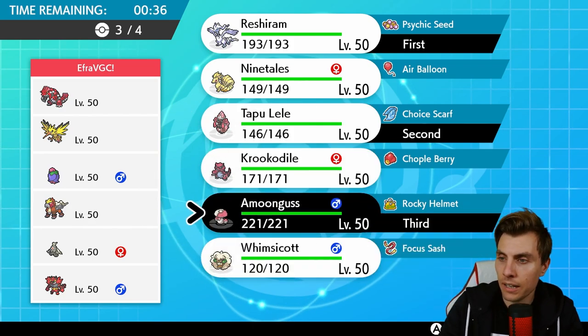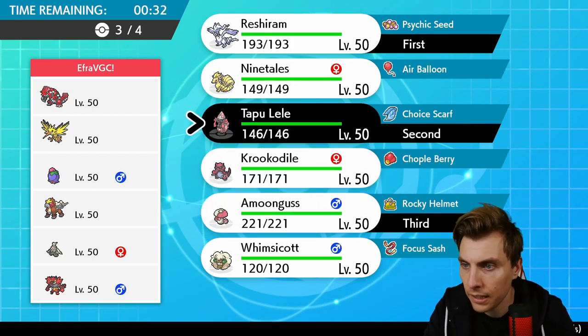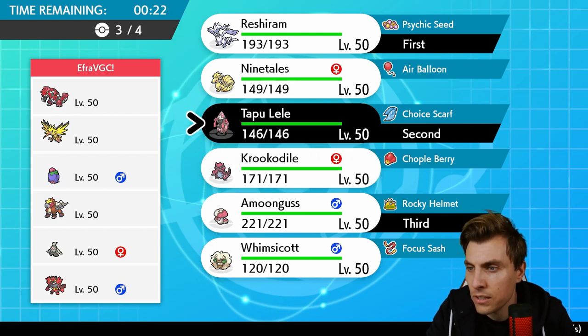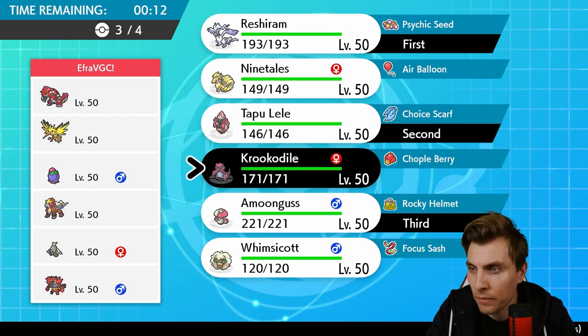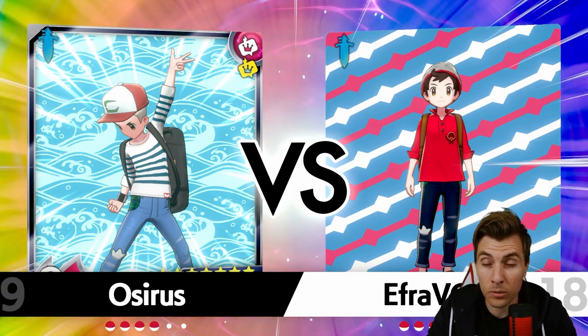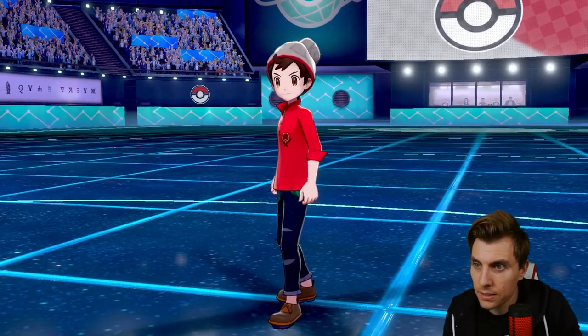We probably want some sort of Trick Room countermeasure, which Amoonguss provides — though it's not great against this team with all the Fire types and Flying types. Krookodile is probably the better option overall because it can Intimidate, is immune to stuff Zapdos throws out, hits Dusclops for super effective damage, and just needs to watch out for Cherim. Let's see how this first one goes.